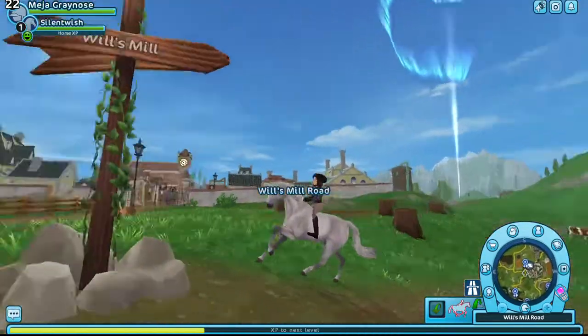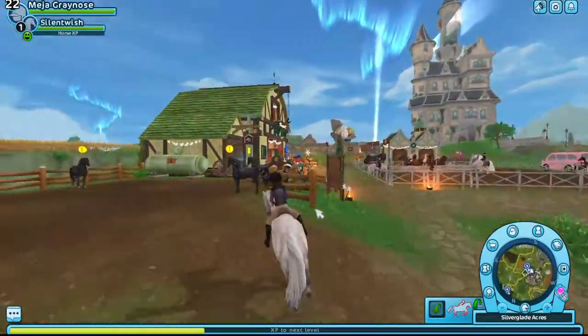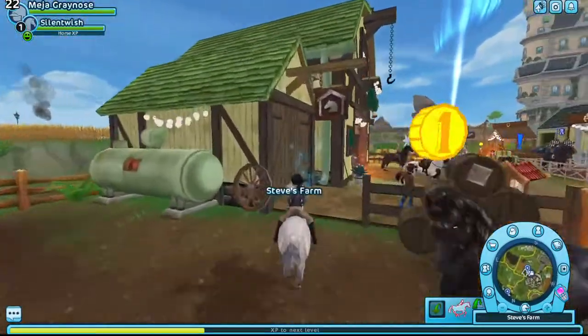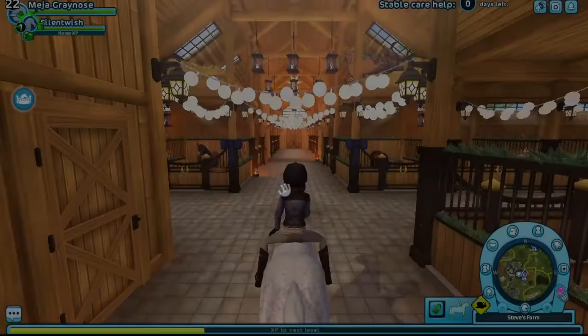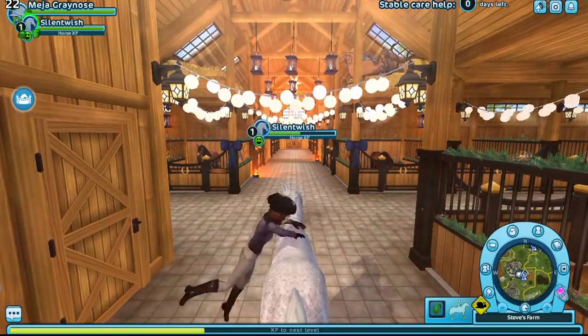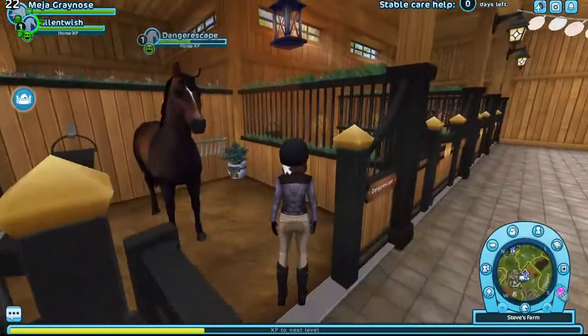She's really pretty. I don't know her nickname yet, but she's really pretty. And for the Trakehner — I already know that I like it, because my friend has it and I bought it on her account. She was okay with it — she was like, okay, let's buy a horse on my account and you can join it. So yeah, I already know that I like Danger Escape.